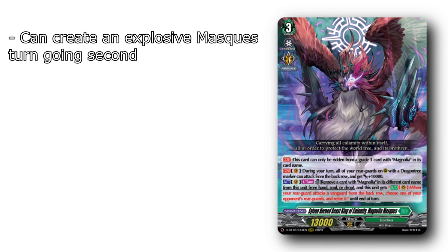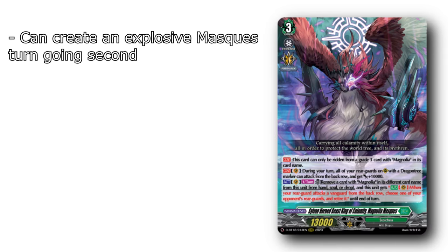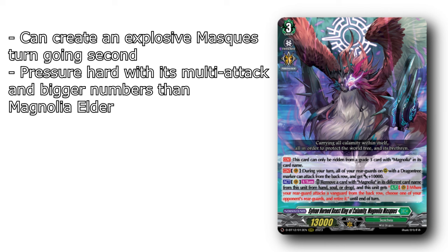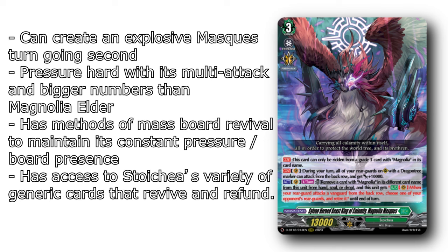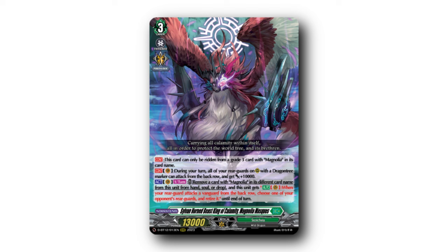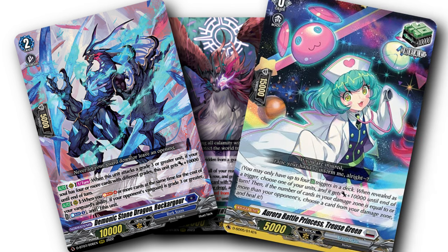In summary, Magnolia Moss can create an explosive Moss turn especially when going second, pressure hard with its multi-attack and bigger numbers than Elder, maintain content pressure through mass board revival, and has access to Stoikea's variety of generic cards that revive and refund. Notably, the magic of the deck is how swing patterns and targets range depending on game state — dangerous board targets, defensives checked, and denying intercept value if the red techs retire.